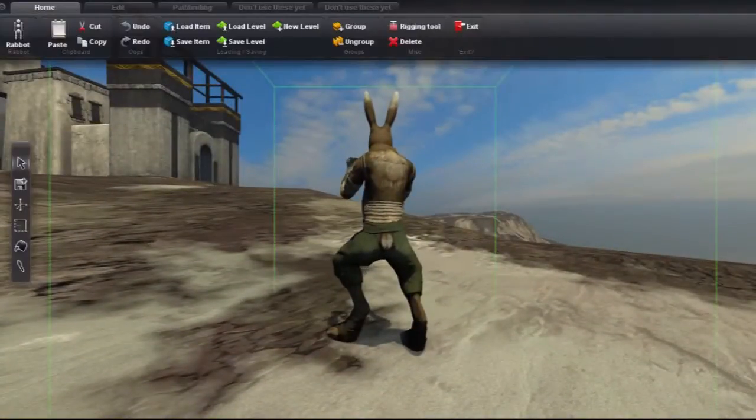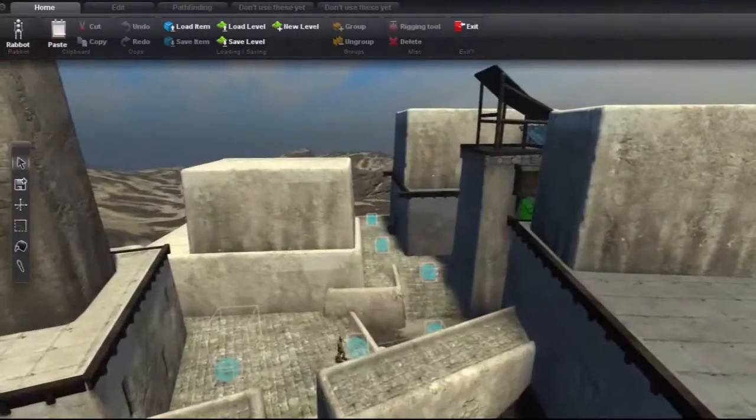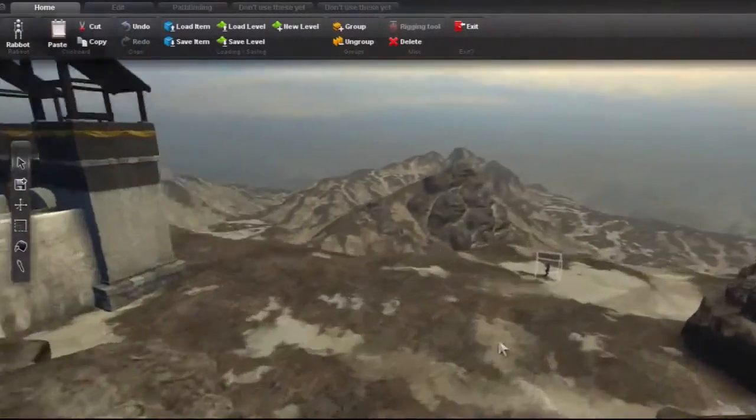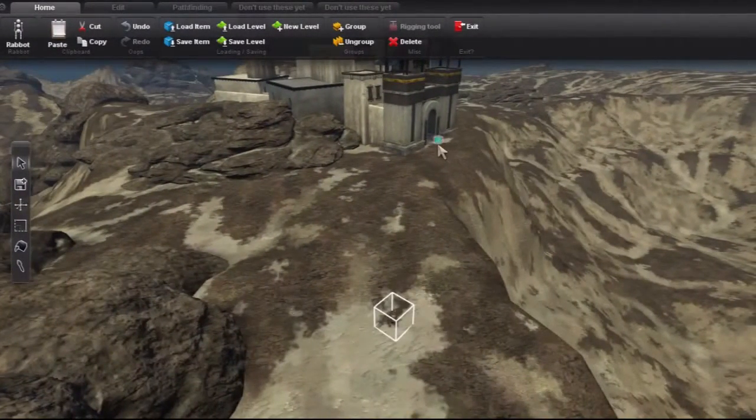If you press escape, you can go back to editor mode and fly around and make changes to the level like before. You can specify the player character by selecting someone and pressing Ctrl-P. Once the player is specified, loading the level will give control of that character, as will pressing 8 to enter gameplay mode.